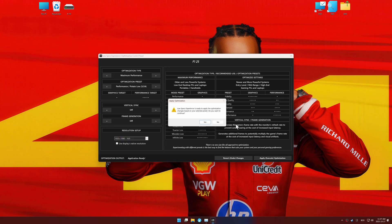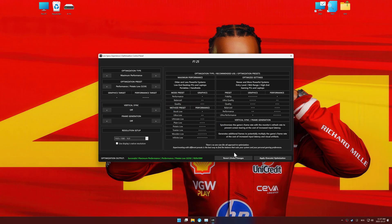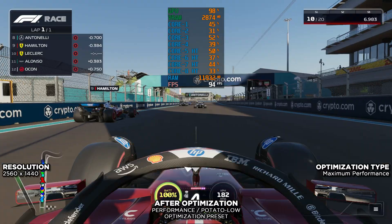Once done, click apply optimization, close Low Specs Experience, and start your game. And don't worry — if you don't like the changes made by Low Specs Experience, you can easily undo everything with the Revert Changes option.